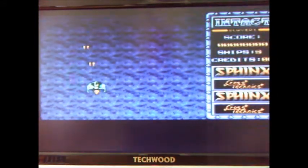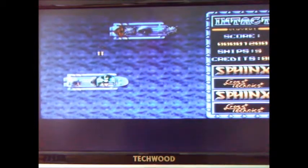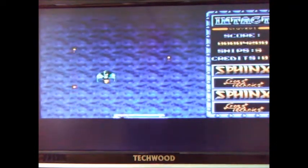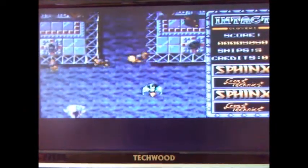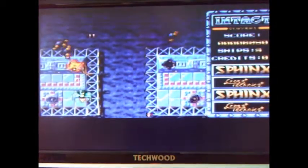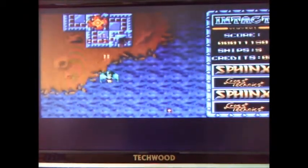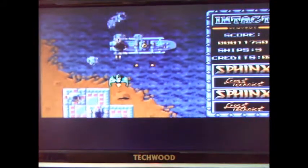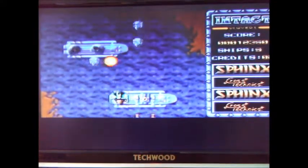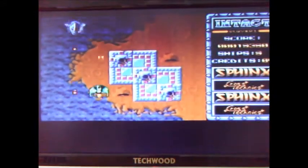Alright, here we come. Here we are - pretty little weapon to start with. Shoot the waves to release the credits. Blue credit is just worth one. You get red credit as well for two, and there's another credit for three. The more credits you've got, the better you can equip the ship.